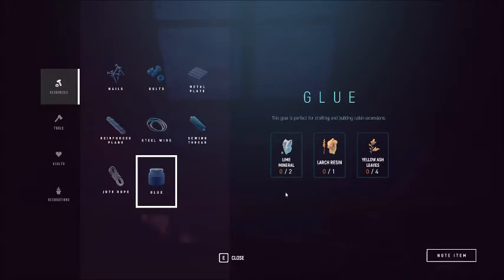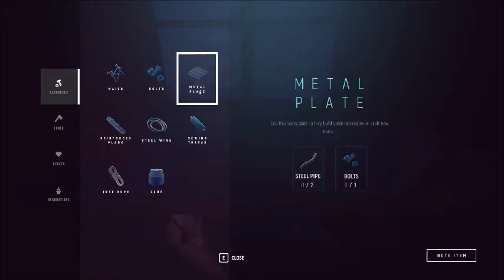These two materials — larch resin and lime material — are going to require you to go a little bit further out of the normal scope of exploration, so you might as well get that done first. You're going to need to build the greenhouse, but we are also going to need the metal plates — those are craftable, nothing too hard.